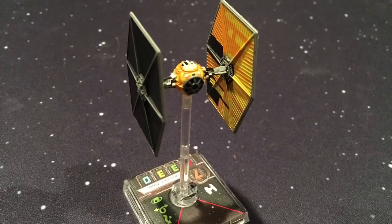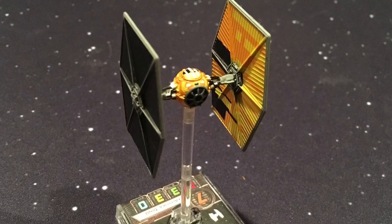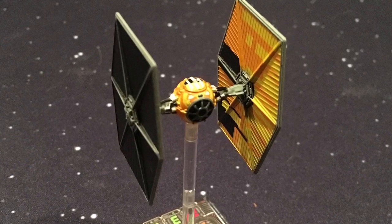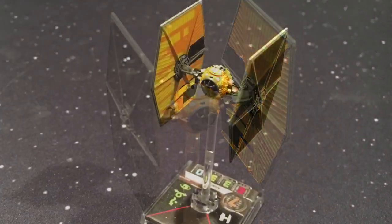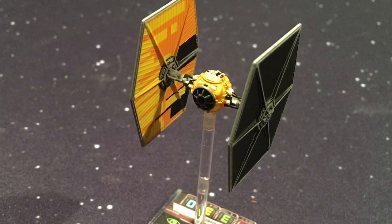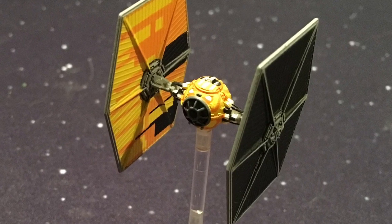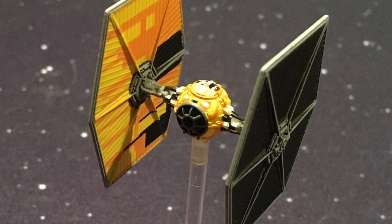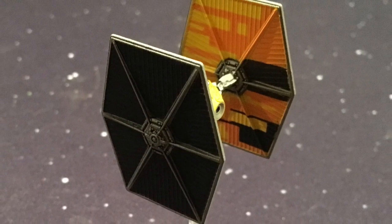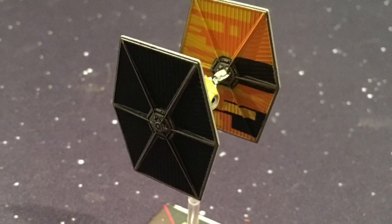Hey everybody, Pat here in the Cardboard Dungeon. Today I'm looking at Sabine's TIE Fighter expansion for X-Wing. This comes from the Star Wars Rebels TV show. This is an Imperial TIE Fighter that was captured and repainted by Sabine Wren, and they used it to fly a reconnaissance mission and sneak aboard an Imperial ship. So this is a Rebel ship with all the same actions, basic upgrades, and stat line maneuvers as Imperial TIE Fighters, now in the hands of the Rebels.